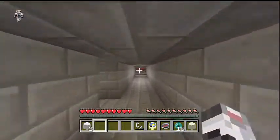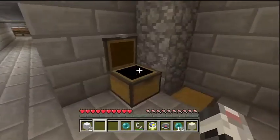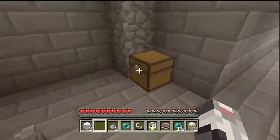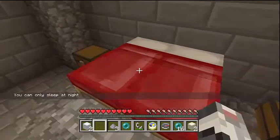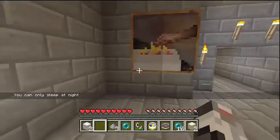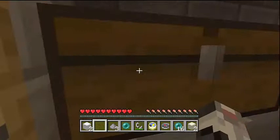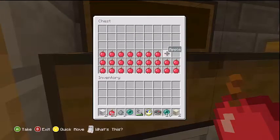Wait, hold on — is this like a king bedroom? There's an ender pearl, some sand and gunpowder... nothing... nothing... gunpowder. You can only sleep at night. Alright, so we got there. Let's see what this place is. Let's check in here — ooh, a chest! Oh my goodness, apples!